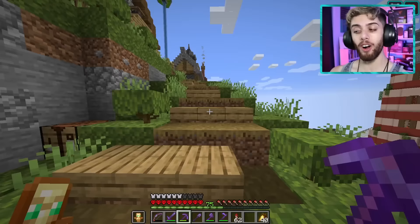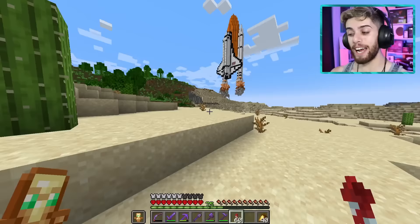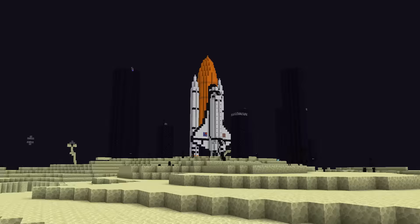We gotta go to the end dimension and scout out the area, because this space station is gonna be pretty massive. And the best part about this is we get to take a rocket ship to the end — it's so fitting for today's episode. In we go. I just wanted to make sure there was enough space to make a big build here, and I am so glad I checked.